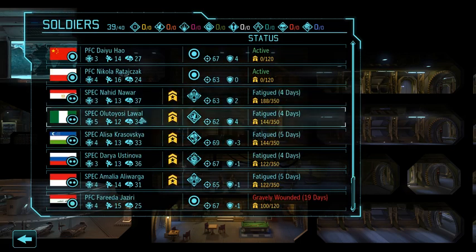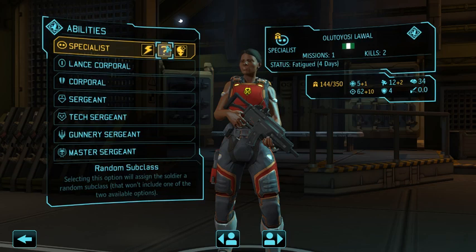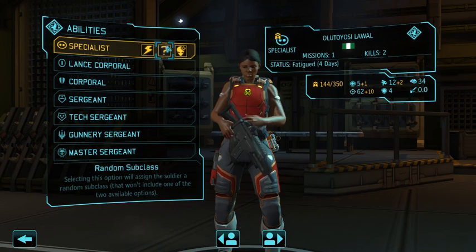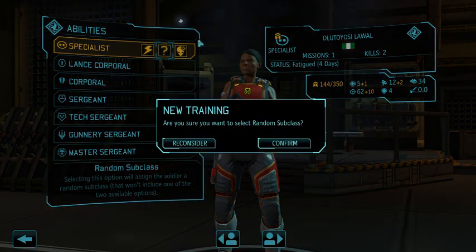You also have the ability on level up to choose something at random — the game will choose one of the remaining six subclasses that aren't in the Scout/Sniper tree, so you might get an Engineer, a Medic, etc. That's what I'm going to do in this case, because this soldier's statistics don't lend themselves to a Scout or Sniper. Her average aim is 65, so she won't make a good Sniper, and her movement is 13 — with the Nigeria bonus, 14 — which is base 11, the lowest possible movement a rookie can start with. So she'd make a rubbish Scout as well.